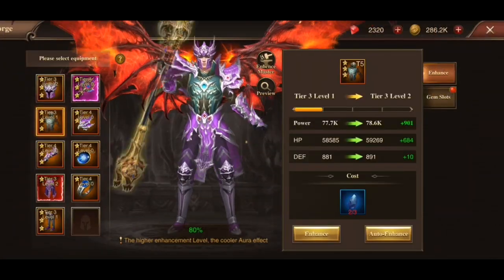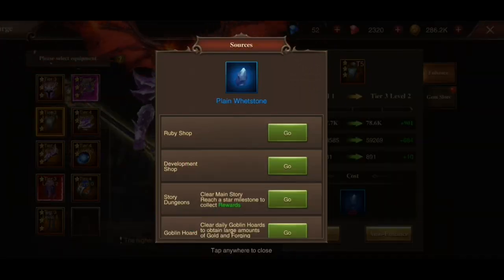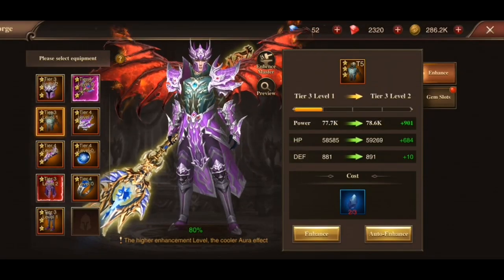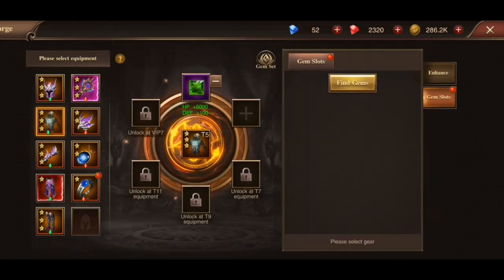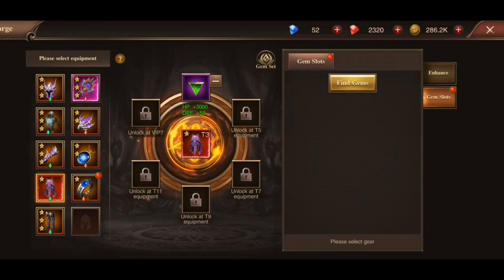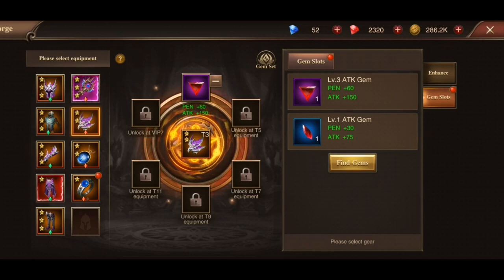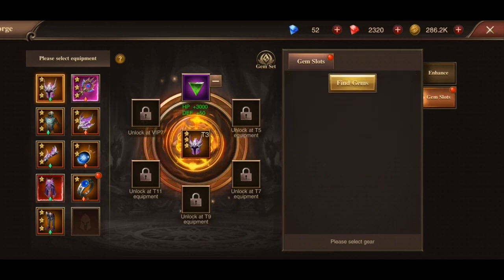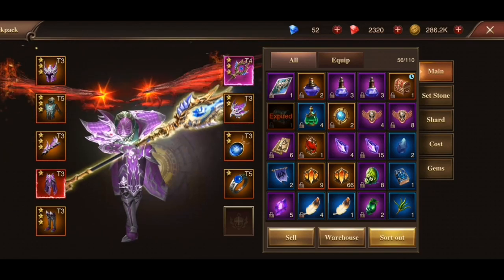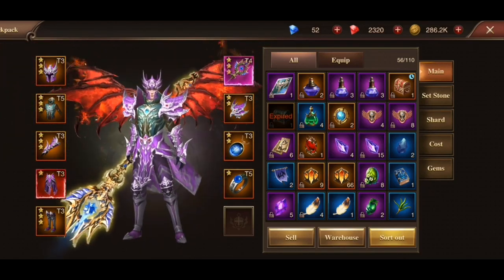We can also upgrade all of the equipment that we have, provided that we have enough whetstones, of course. But occasionally you will also get some gems, which you can assign to the equipment in your arsenal to give you some bonuses — for instance, extra defense or attack stats, a little bit more health points. This will essentially translate into your power units as well.